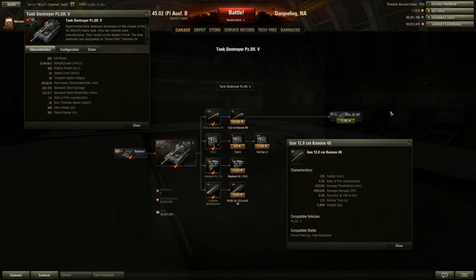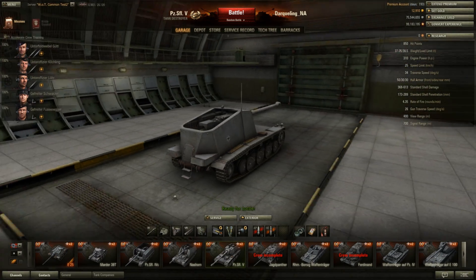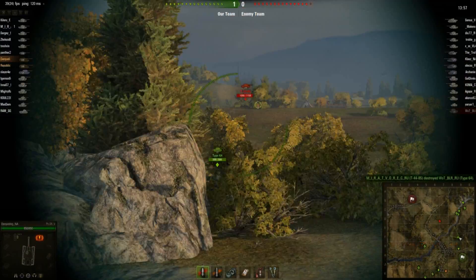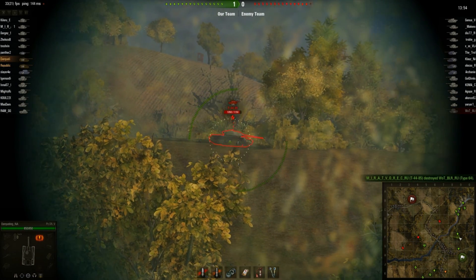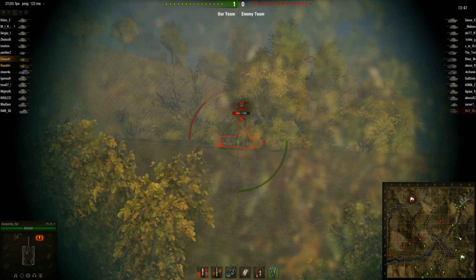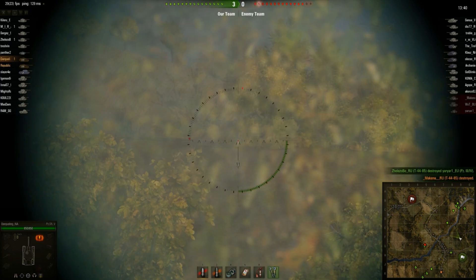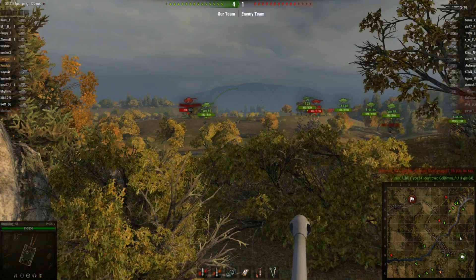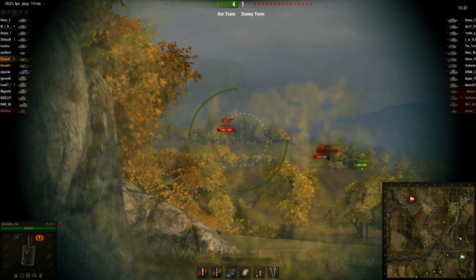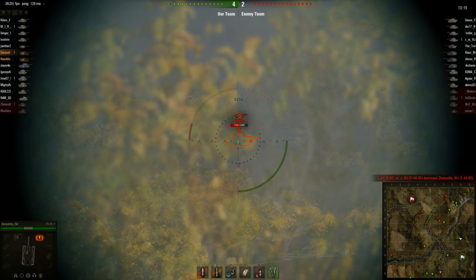At tier 7, we see the VK-3001H chassis being used in a tank destroyer setup, the Panzer Self-Propelled Gun Mark V. This tank features the 12.8 centimeter cannon, which is a tier 9 gun. We're starting to see a pattern here — guns that are two tiers above the tank being the top cannon. This cannon is only armor-piercing or high-explosive — there are no premium rounds. Having played this tank, I'm going to tell you right now: use the 12.8. It is ridiculous, doing an average penetration of 231 millimeters of armor with an average damage of 490.